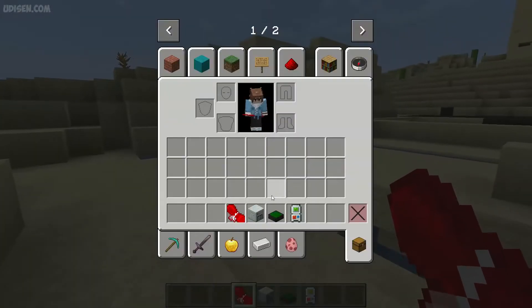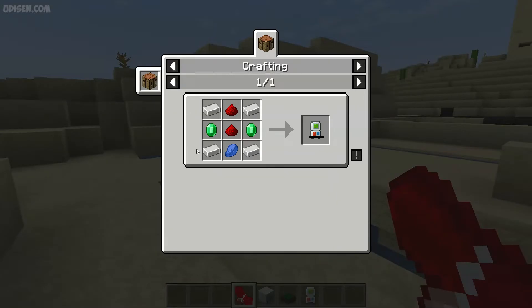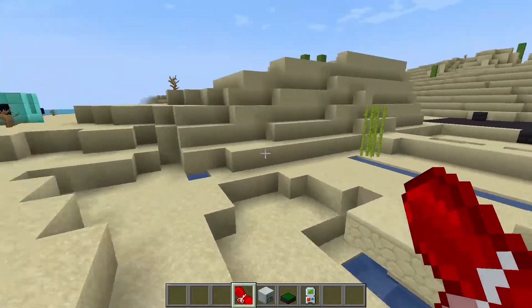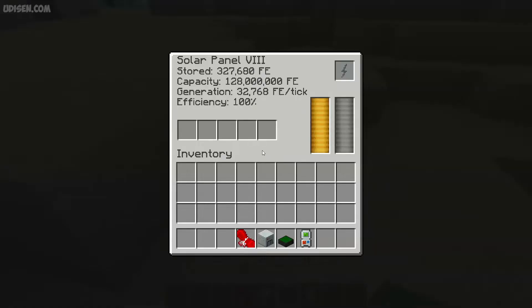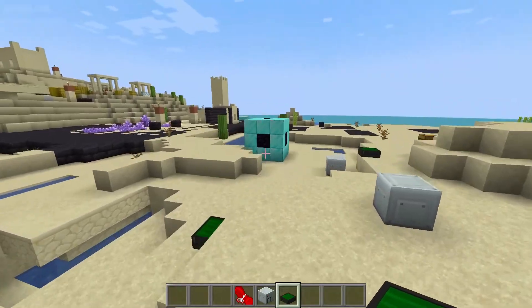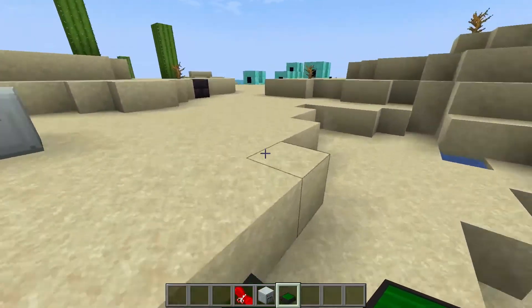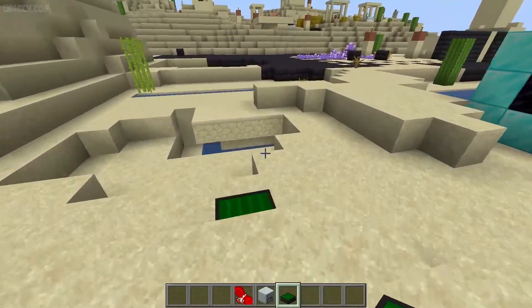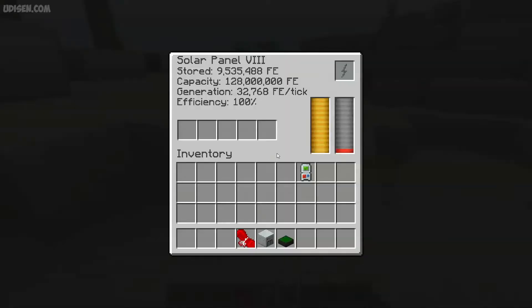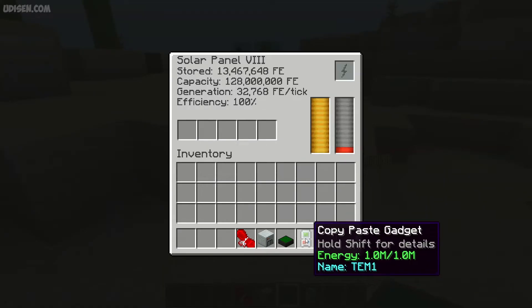Step number one: you must craft the Copy Pasta Gadget — look for the red type in the recipe. After that, remember that any type of gadget in this mod requires energy. Use any type of energy generator from an industrial or technical mod. For example, I personally prefer Solar Flux Reborn, but you can use any other industrial mod.